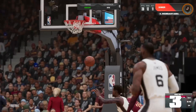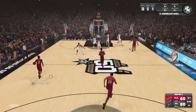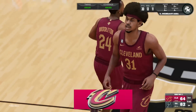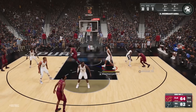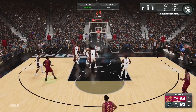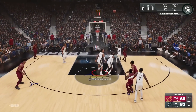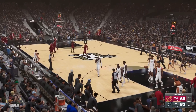Jalen Brown does a one-legged fadeaway from deep off my pass - okay, that's how we're feeling in this game five. Jared Allen taking a mid-range - did I read the scouting report wrong? I'll live with it. Mitchell and Garland off the screen - let's not let them come back. Mitchell fadeaway hits a contested one. It's a 13-point game just like that and I sub out with that lead.